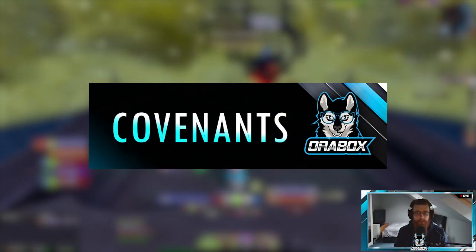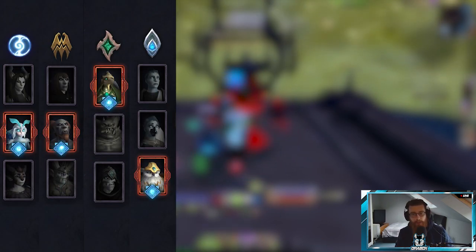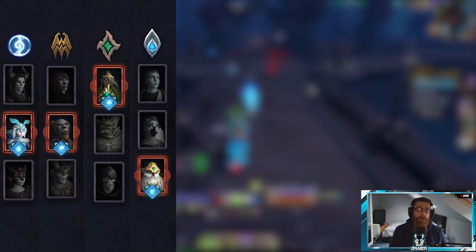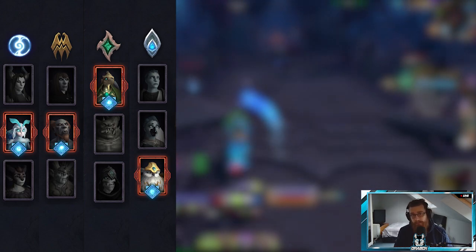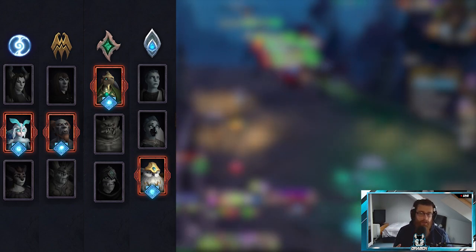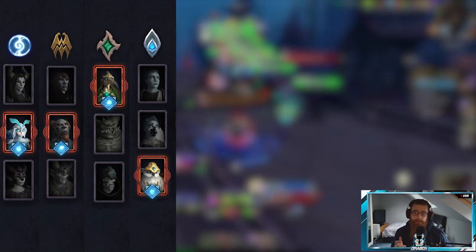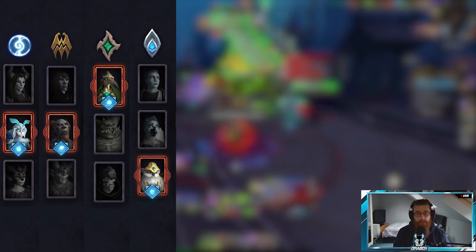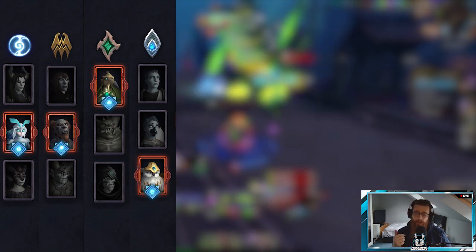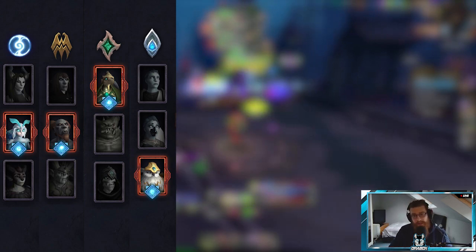Starting with the Covenants then — as per previously, Destruction is in a really good spot in that all Covenants are viable based on the content you want to do. You've got Night Fae, Venthyr, Necrolord, and Kyrian, and all of them are viable. The ones highlighted on screen are the main picks, but let's get into it in detail starting with Night Fae.